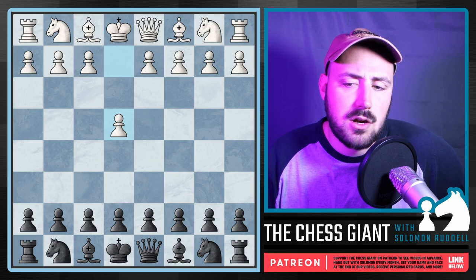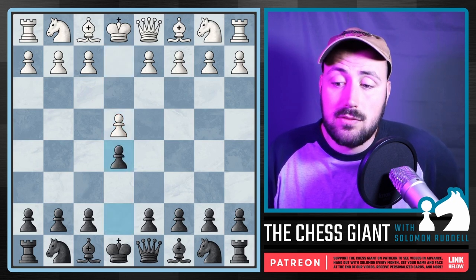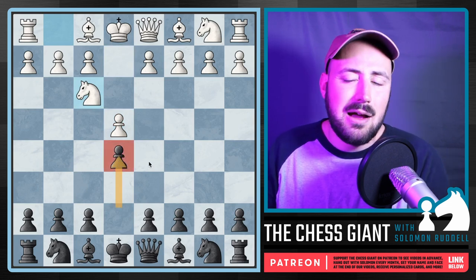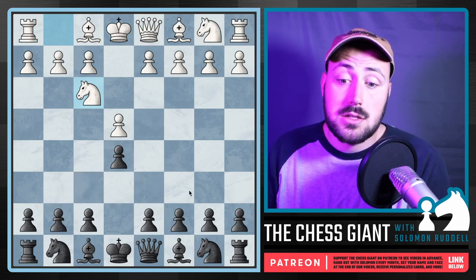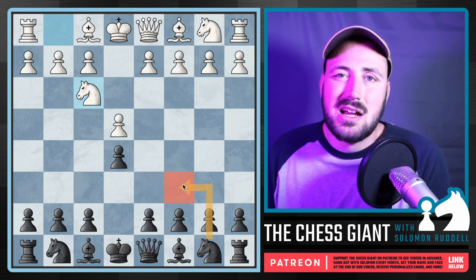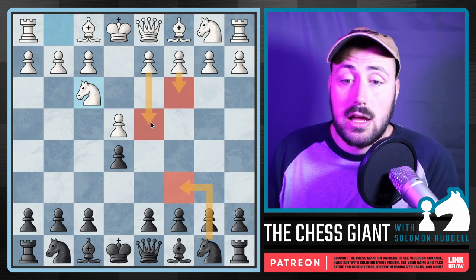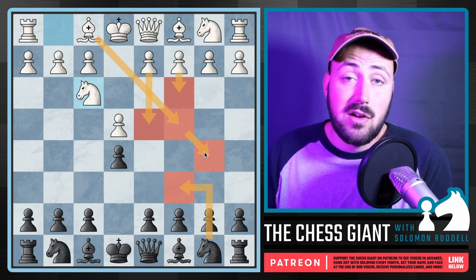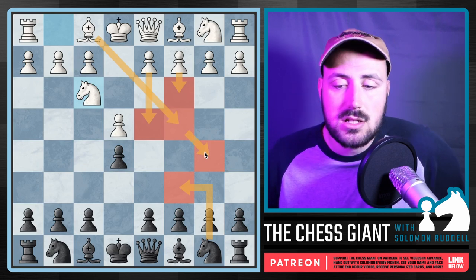The first opening I thought I'd include is the Petrov's Defense, which starts out with the move E5. After Nf3, if you're thinking about playing E5, I would highly consider Nf6 going into the Petrov's Defense. Nc6 is not a bad move at all — we see it a ton at the professional level — but there's so much to study for: the Ponzianni, the Scotch game, the Italian game, Giuoco Piano, Evans Gambit, Bishop B5 with the Ruy Lopez, which is honestly a world of its own.